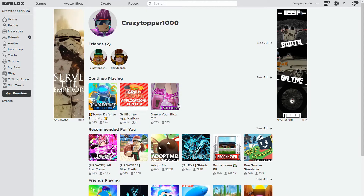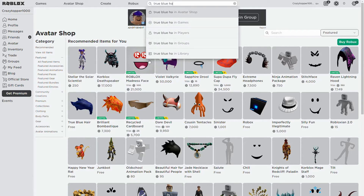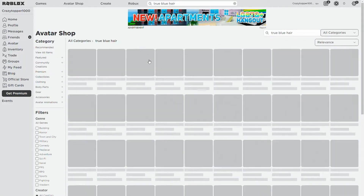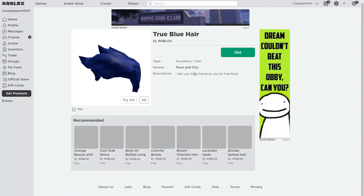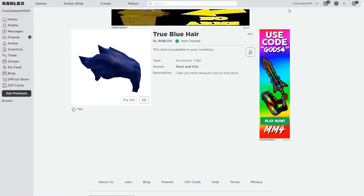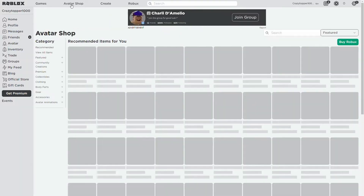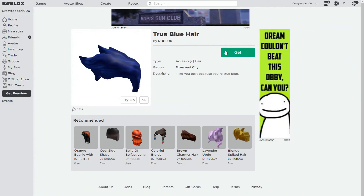Number 12: True Blue Hair. The true blue hair is somewhat unconventional, yet it is cool at the same time. The wave of the hair is reminiscent of the ocean and the variety of shading gives it a unique sparkle. You might see the true blue hair pop up in your recommendations already, but if you don't, search up true blue hair in the avatar shop. You will see a big green get button — just click that, click get now, and then it will appear in your inventory. It's just as easy as that.